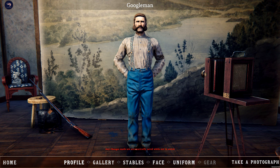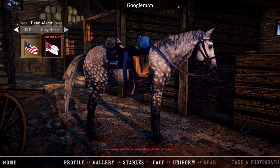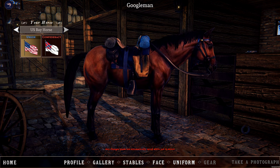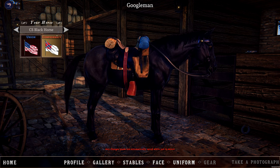Upon logging in, players will notice a new option available to them in their profile: the Stables. Here, players can choose their horse. Each horse comes with a unique color and saddle setup, with a total of 16 horses available.